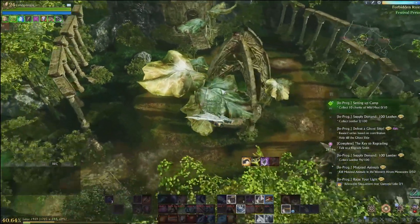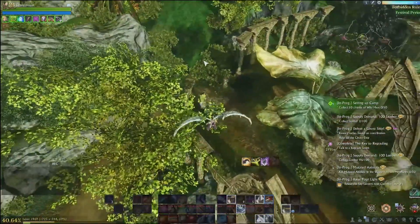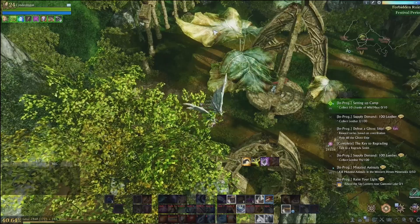As always I suggest wings — wings are super helpful for that. But if you don't have wings and you've just got a glider, it looks like you can work your way up over here and glide across. Or take the hard way and work your way up the leaves or something.